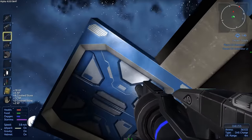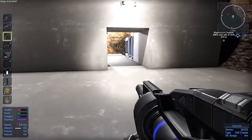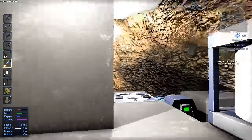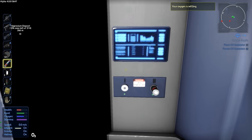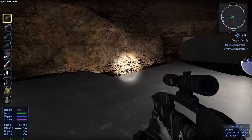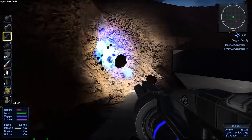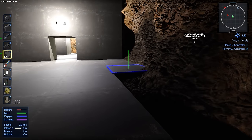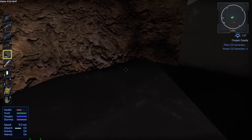I just wish I'd made those hangar panels bigger — I might take them down and redo them, but if I do it'll be off camera. Let's get some food and oxygen. Looking good — the only thing we don't have is health. That's pretty good, I think that might be good enough.